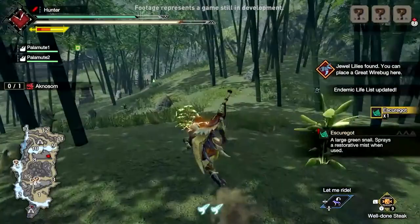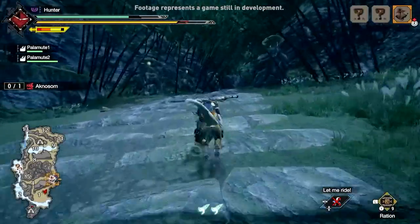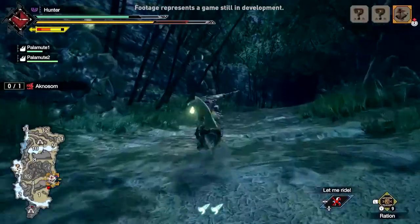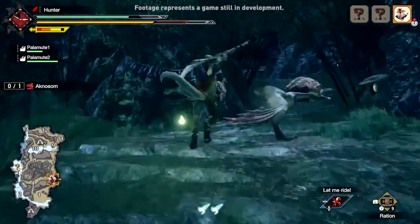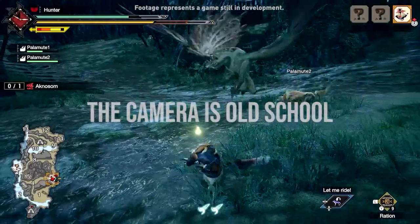The mobility you gain from the wire bug looks really enticing, especially for less mobile weapons like the greatsword. We also learned of a quick move that you can universally use no matter your weapon of choice, which can be used to evade while simultaneously increasing your attack for a short duration. All in all, I was a little cautious of the wire bug from the demo, but I can definitely say I feel much more confident after this showcase.